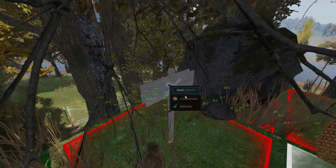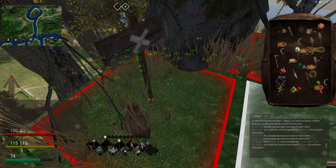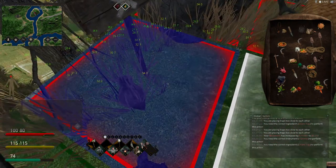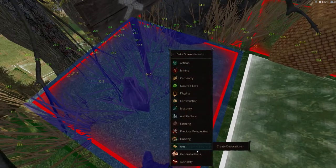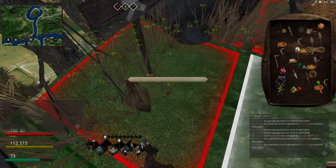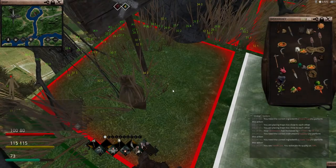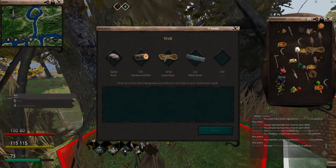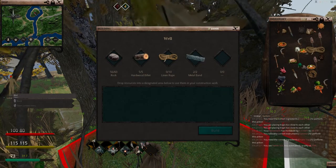Let's go over here and complete the well - there's a well right here. Again, a quick tip: you want to build a well always on 100 quality soil. When you build a well on 100 quality soil it's a little trick. I need a little bit of rock.